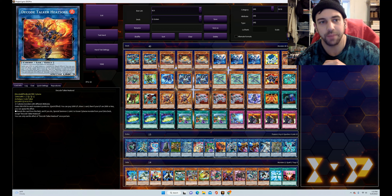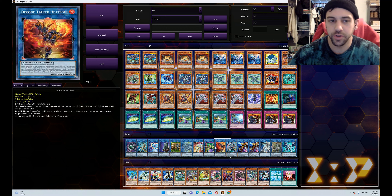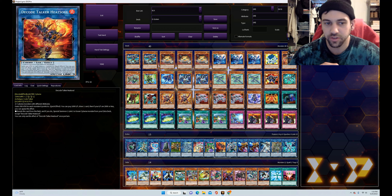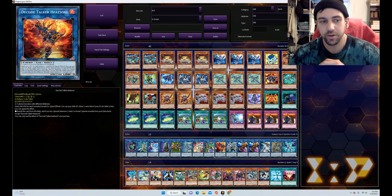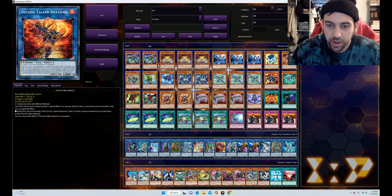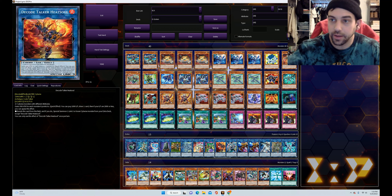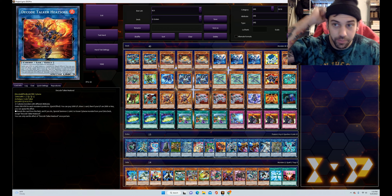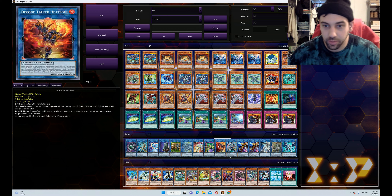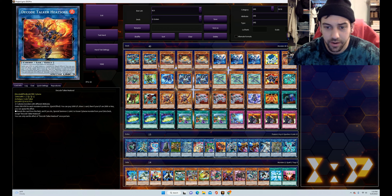Decode Talker Heatsoul is not the only Fire Code Talker but absolutely the best one. It's a link three that gains 500 attack for each monster it's pointing to. It has a quick effect where you can spend 1000 life points to draw one — usable on your turn and your opponent's turn. If your life points are 2000 or less you can banish it from the field and special summon a link three or lower Cyberse monster from your extra deck. If you put it in the extra monster zone instead of a main monster zone it gains 1000 attack, becoming a 3300 attack beater that provides draw power on both turns.